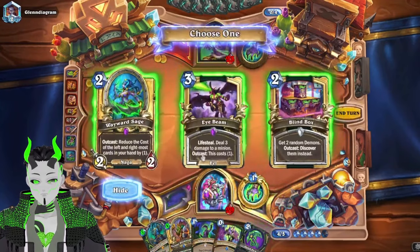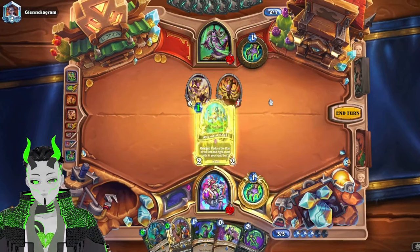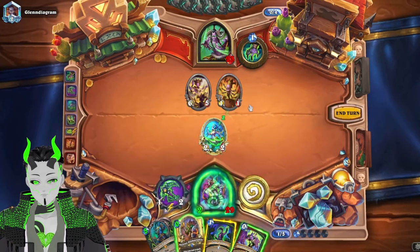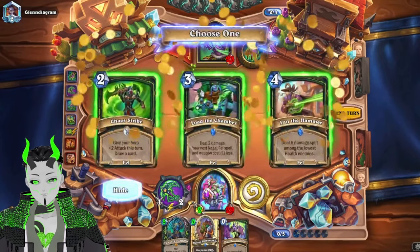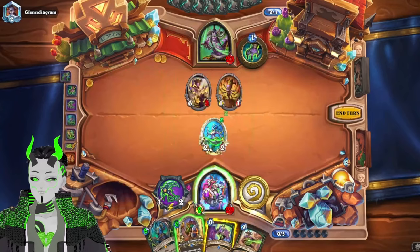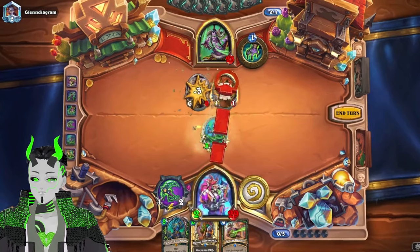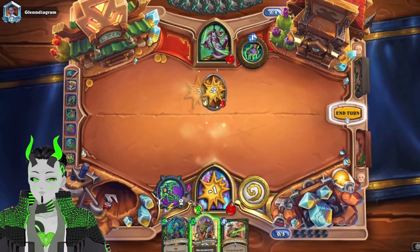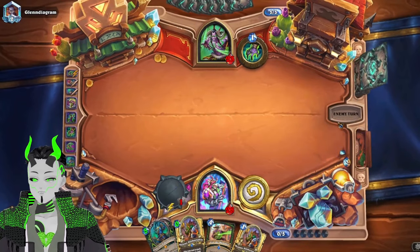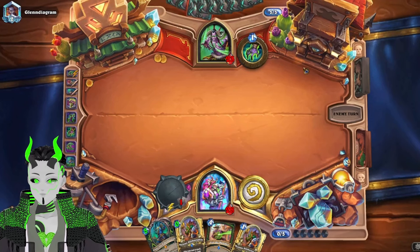Draw three — come on, give us something we can actually use. We could go Sage, Sage, discount Argus, hero power — it's only two though. Taste of Chaos — see what we can grab. Fan the Hammer is actually probably decent; we might as well get rid of that and the other minion. We want to minimize how many small minions they have on board, because as long as we get into Sharpshooter we're actually pretty solid.